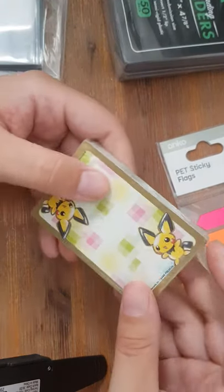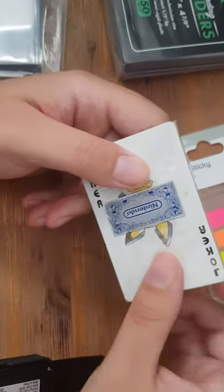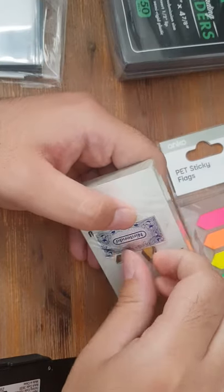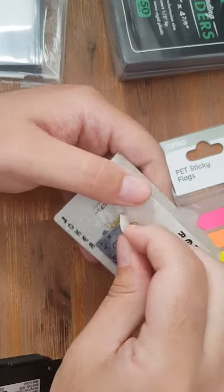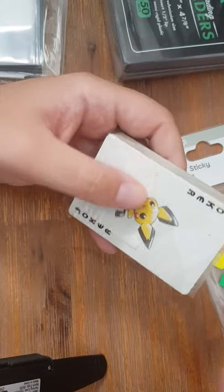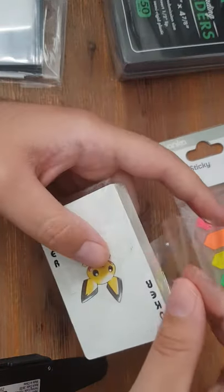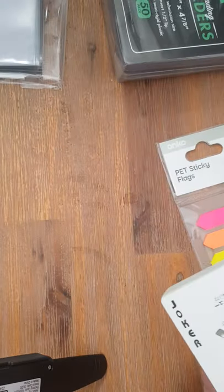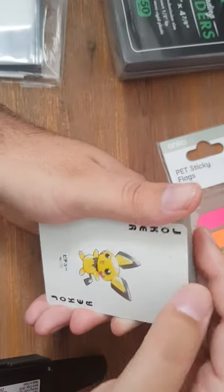Alright, let's get this cracking. As this is a Pichu Deck, trying to just get this first part off. Kind of wish they had kept seals like this until now, but unfortunately they don't. That's a bit annoying.